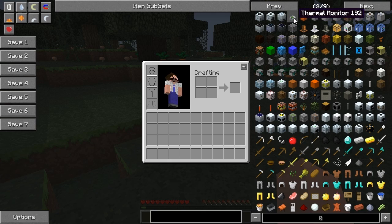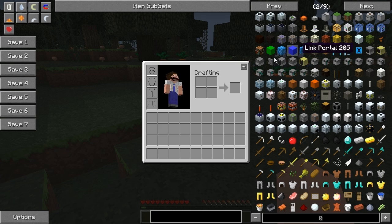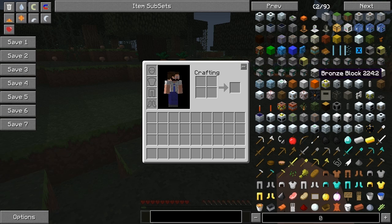Then we've got Nuclear Control, of course, back in, with all these energy average counters. I have no idea what they are — I'll probably be doing a mod spotlight on a few of these mods once my pack is out. Miscraft, of course — cannot live without Miscraft. And we've got Portal Gun and Computer Craft, which is new from last time. Of course IC2 is back in, and ender chests.